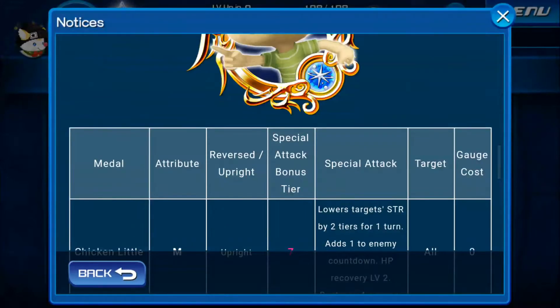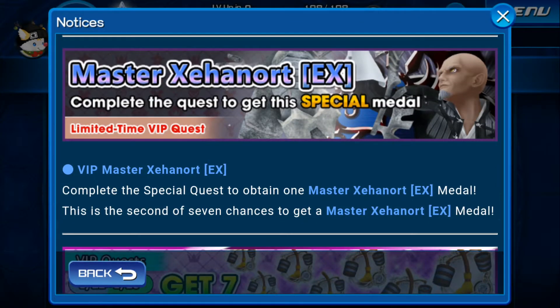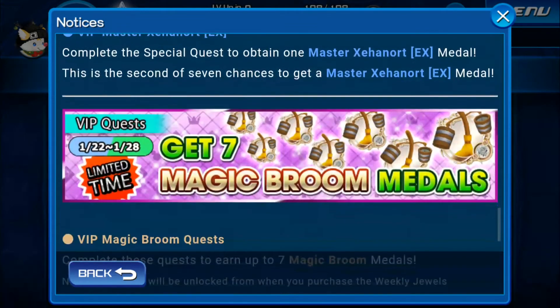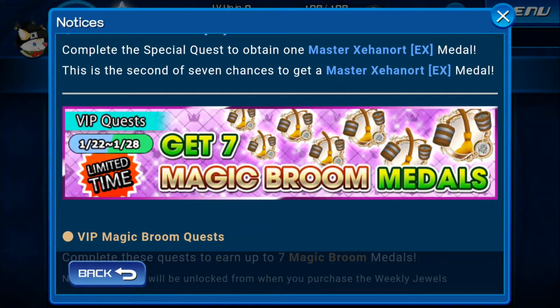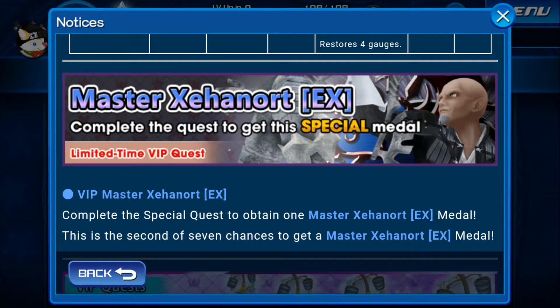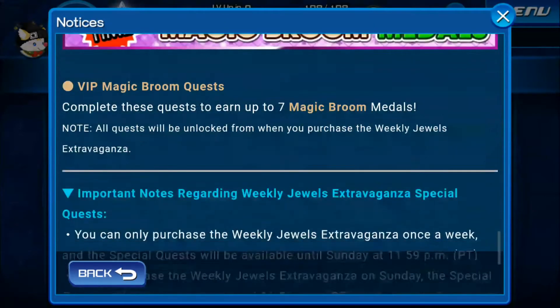There is also the Master Saiyan Lord — you get him for free. This is the second week of seven chances to get Master Saiyan Lord EX, and that is one of the medals that is alright. So you actually get a VIP medal, 400 jewels extra, plus him, and seven magic brooms — and you only need five for one Fantasia Mickey. That does mean you get one orb done with Master Saiyan Lord EX for free, which makes it worth it to buy the VIP.